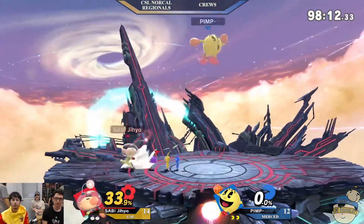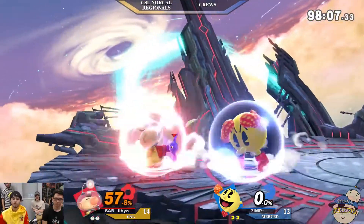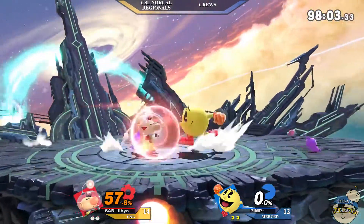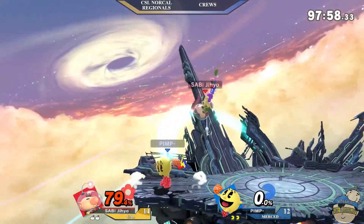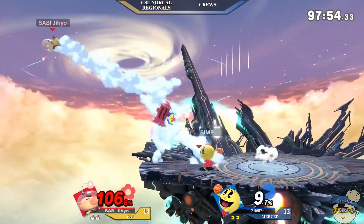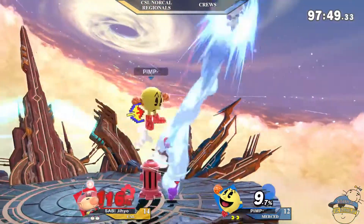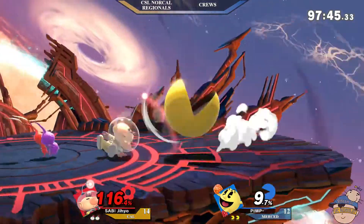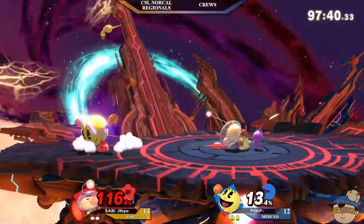Olimar's short hop hitbox is not a complete 360 on that neutral air — very interesting use of the big. I will say, Hydro, I will compliment him on the use of his Pikmin — very good use. You cannot blink when you're fighting Olimar. I do believe this is the best Olimar in SoCal or something like that — I heard from my last commentator that this is one of the best Pikmin players around. He won the ditto, so no one can contest that.